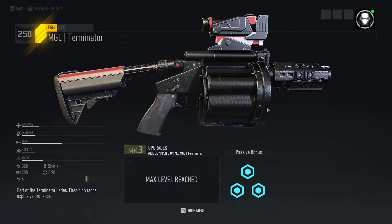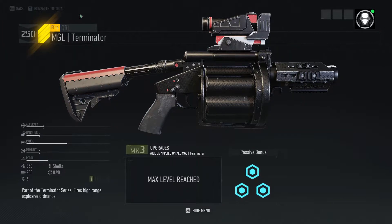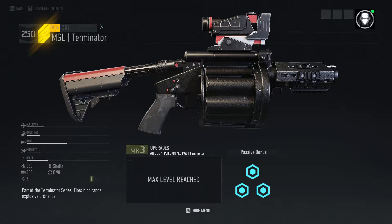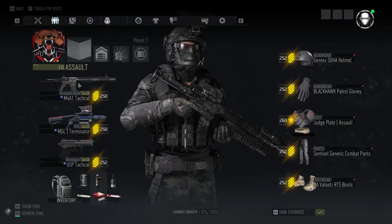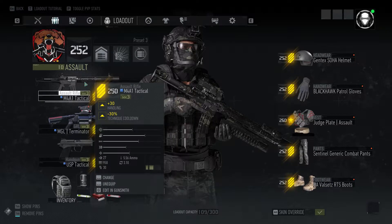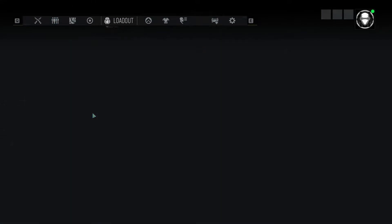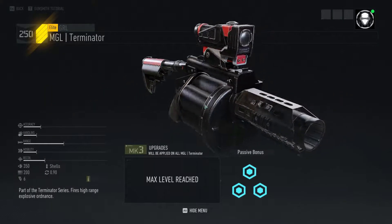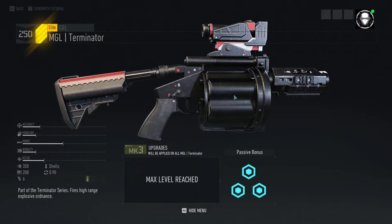There are a couple of interesting things to note about the MGL Terminator. If you are playing the tiered loot version of Ghost Recon Breakpoint, at the time I'm recording this video on March 22nd, there is no bonus for this item. Most of the other tiered items have some sort of bonus attached to them, like this M4A1 Tactical. It does have tier levels — you can get blue, purple, and yellow — but for some reason it doesn't have an actual bonus, which is kind of weird.